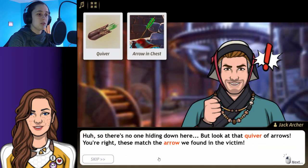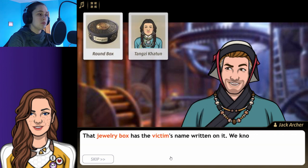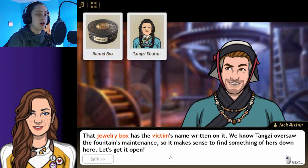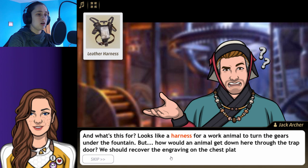So there's no one hiding down here. But look at that quiver of arrows — this matches the arrow we found in the victim. That means the killer came down here. We better collect some of the hair on that quiver. That jewelry box has the victim's name written on it.